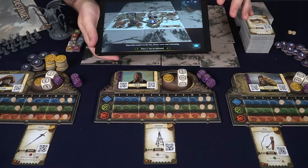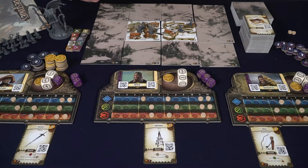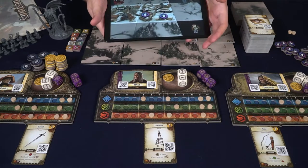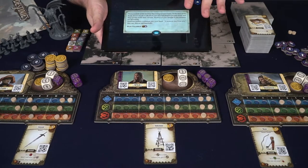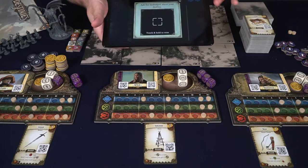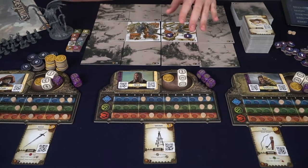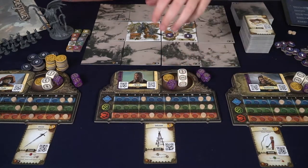The app will tell you any points of interest and characters you'll find on that space — for instance, the woodcutter might be here and the inn as a point of interest over there. After moving, any characters or points of interest on your space become accessible. You tap on one and visit it, and sometimes it just gives you something, other times it requires a skill check. You can also ask about your destiny using a QR code. Once finished, you pass to the next player, who gains a die and takes their turn.